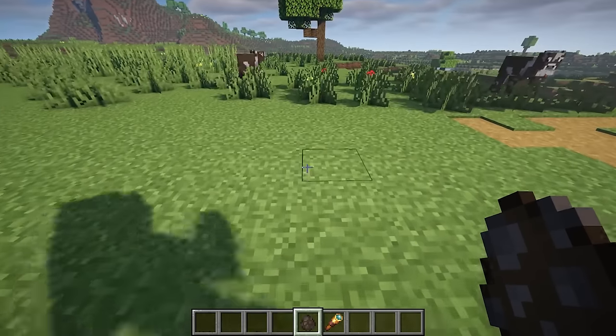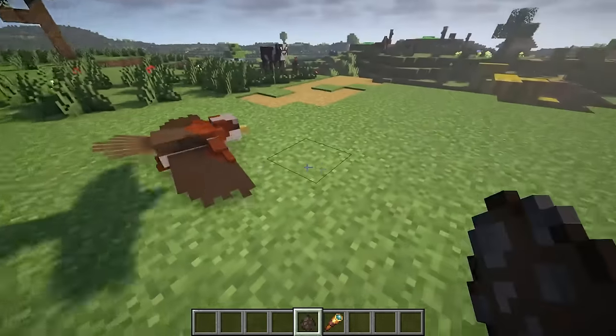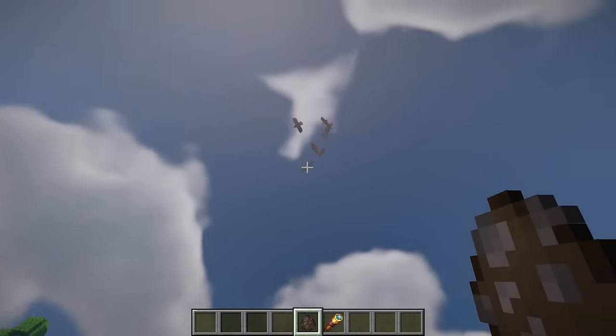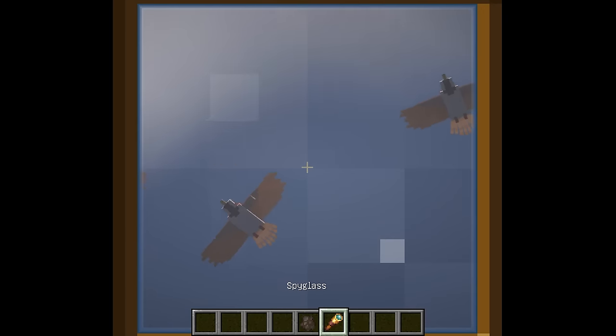This mod adds a bird which looks similar to a house sparrow. They spawn in forests and fly in flocks. Currently they serve as ambient creatures, but additional behaviors may be added in future updates.